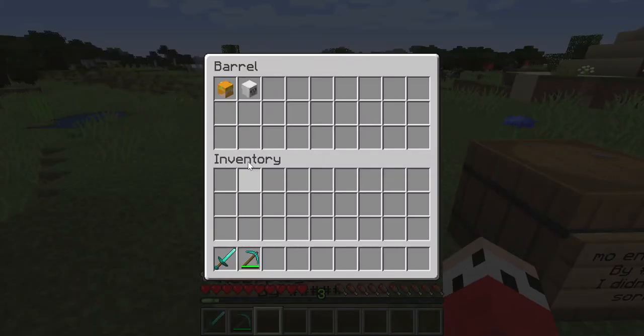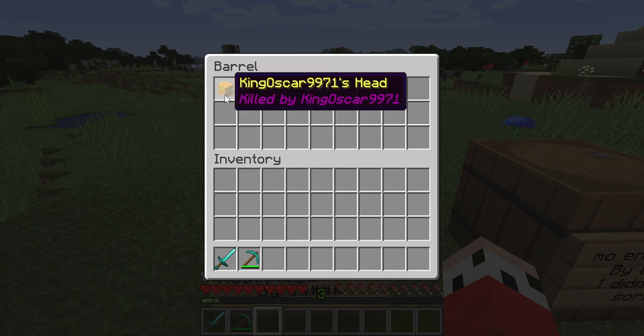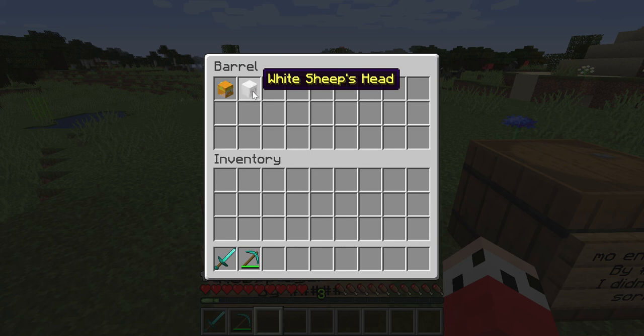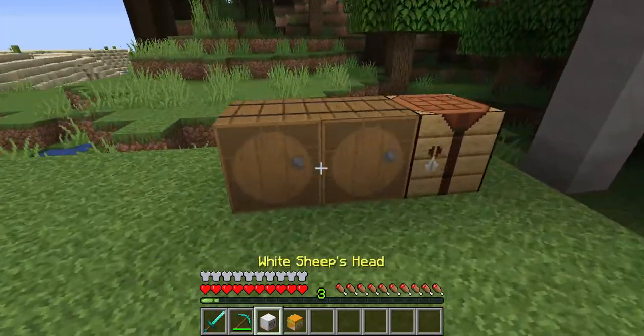I'll start with this one because of how long it took. This one was easy — I just had to get some TNT and a flint and steel and blow myself up. But this one, the white sheep head, took me absolutely ages.